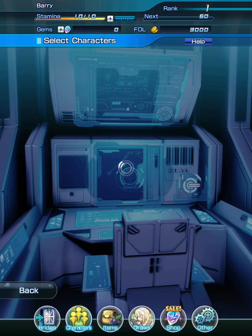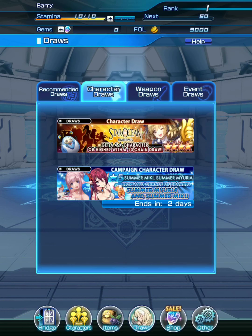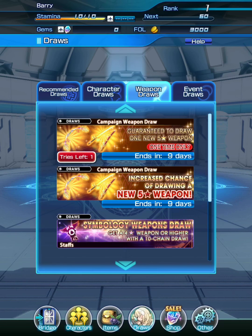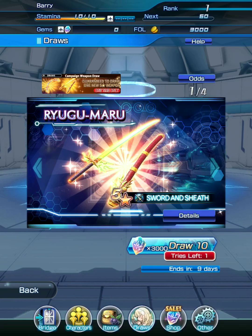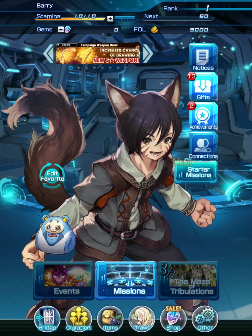This game is not only about drawing characters but also about drawing powerful weapons — there's a gacha system for weapons too. This is the character draw and this is the weapon draw. Right now there's a special event where you can get a guaranteed 5-star base weapon.